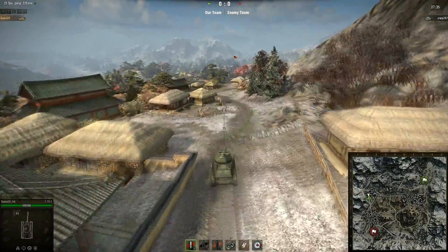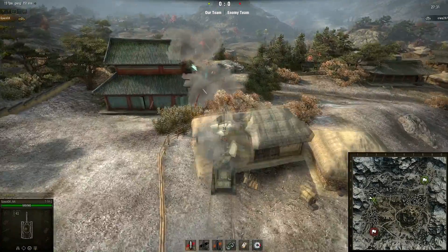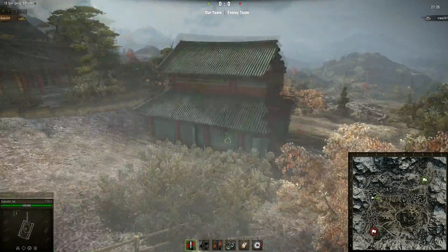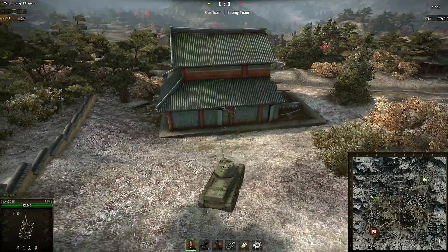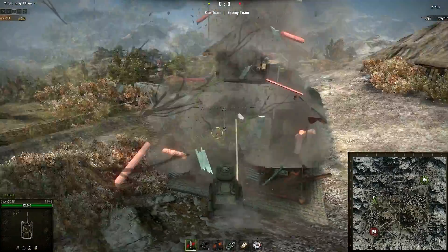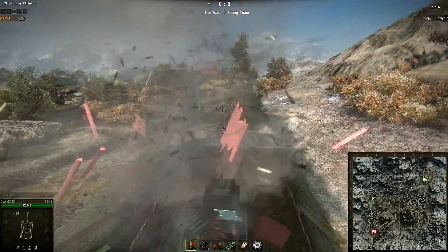Let's keep working around this side here. Take note of which buildings are destructible and which ones aren't. I figured this one wouldn't be. Although that stone ledge there makes it difficult for a little tank like this to get over. I thought I was going to drive right through it for a second.